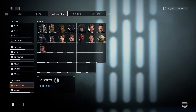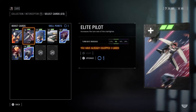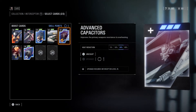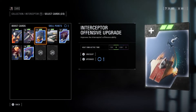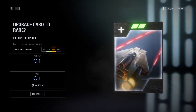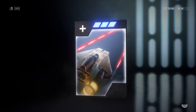Moving on to the Interceptor class, let's check out what star cards we have here. We can upgrade some of them — we can't quite get to the purple star card yet, but we can level up to blue. Offensive ability — primary weapon fire rate. I think I'm going to go with that; it's almost a must-have and a pretty good card.